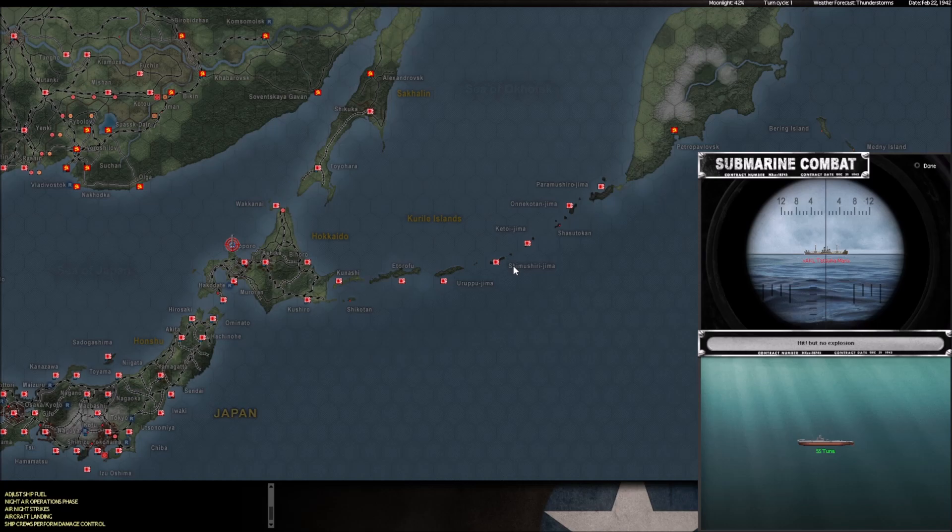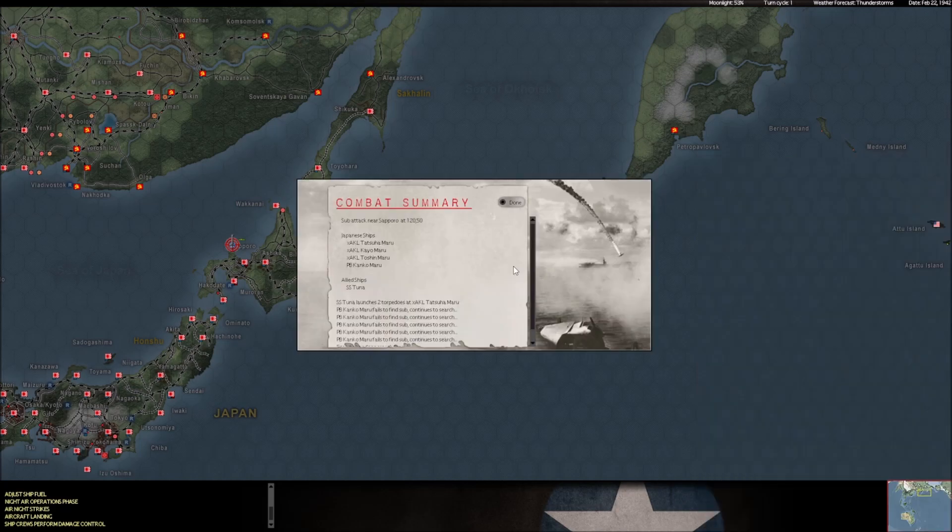Okay, this is our turn to fire. And we get Mark 14'd. Of course, right? So we get a hit right off of Sapporo, but we don't get a detonation because of the Mark 14 torpedo defect. At least we know that he's coming this way. This is also one of the subs that I recently set to move back and forth and not remain stationary. Once again, it's proof of concept that moving the subs as opposed to having stationary patrol zones seems to be more effective.